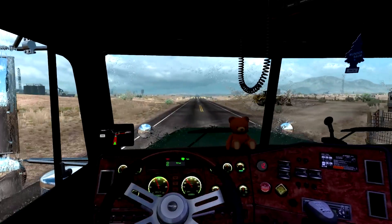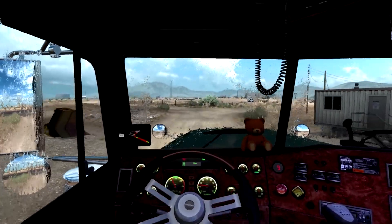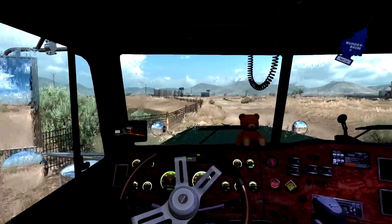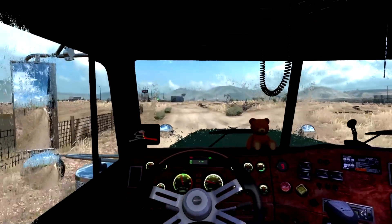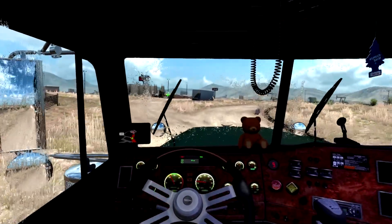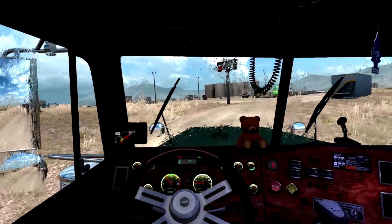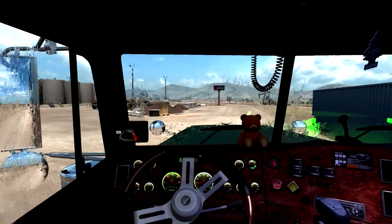We're going to be here — we're going to take the third road. Speed limit is 25, I can do that. We've got a little bit of a dip here. Looks like they want us to go over here — I can see the trailer drop-off area. We have arrived.